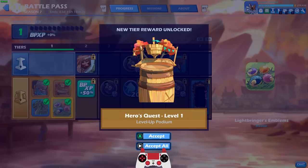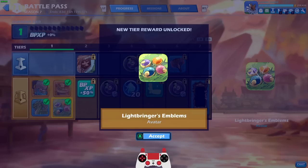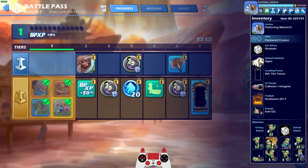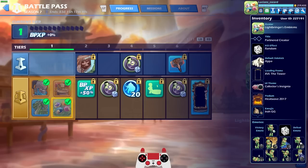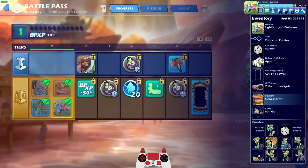We got Jaehyun. We got the Hero's Quest. Can we just get an Equip Now button here, BMG? Because now I've got to remember all this stuff to equip. So let's go equip the podium and the avatar right away before I forget. There's the beautiful avatar and then the podium. We don't have the sidekick or loading frame or UI or anything yet, but we will unlock it as time goes on.